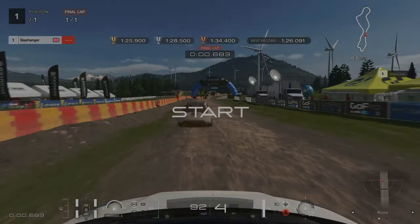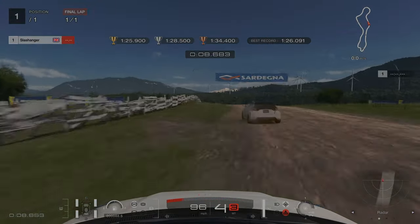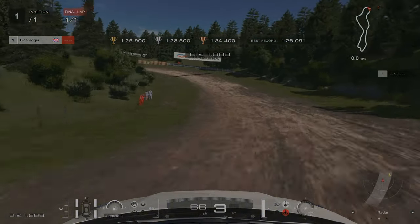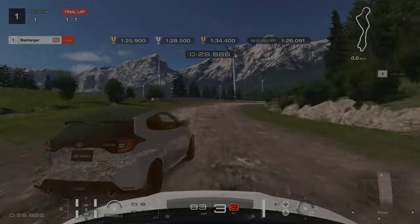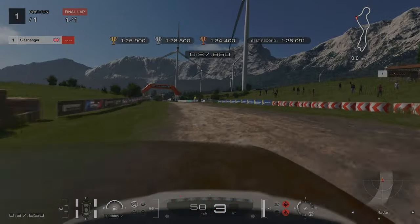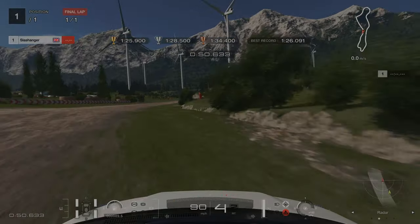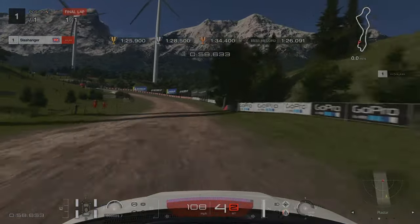For licence challenge number 5 — this was by far the worst one and the one I struggled with the most. When it comes to the first corner we want to be as close to that left hand side as we can. We are just going to swing it in early, and then same for the second turn — we are going to absolutely fling it in. As we are going around this hairpin section we are going down into third. For the next right hander we are going to turn in early and get as close to the right hand wall as we can. For the next section we are braking after we have gone past this GoPro sign on the right hand side.